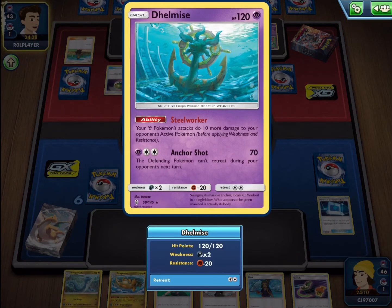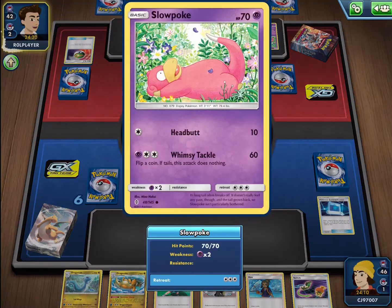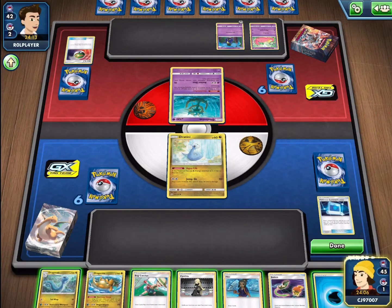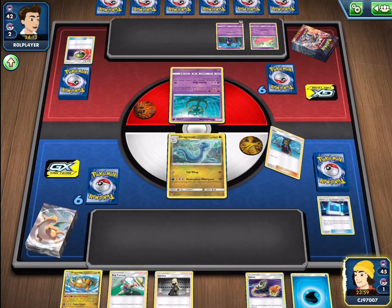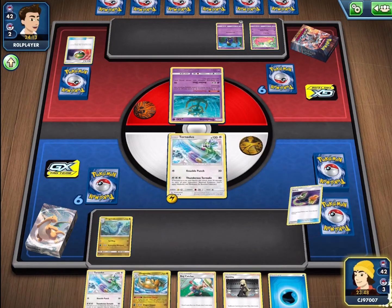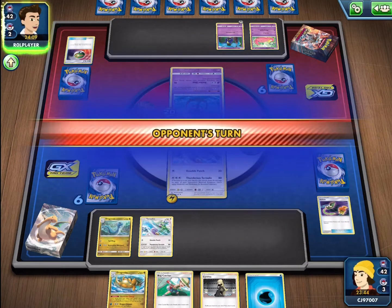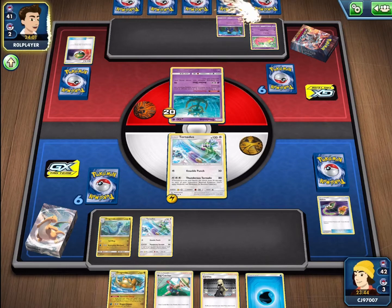They do have the Delmise starting in the active, which has a 3-energy attack cost, so they certainly aren't going to be attacking with that anytime soon. They also benched a Slowpoke, so not quite sure what the attacks are on the Slowbro. We have the full Dragonite line in our hand now, so I'm quite content to just sit and draw cards. We'll start off with the Howie rather than the Bug Catcher as that will get us more cards overall. We have the energy to start attaching onto the Tornadus, along with a Switch to move into that nicely. We'll also put down the second Tornadus as a backup attacker and start swinging into this Delmise — just 20 damage, nothing too crazy, but it will help set it up for the following turns.